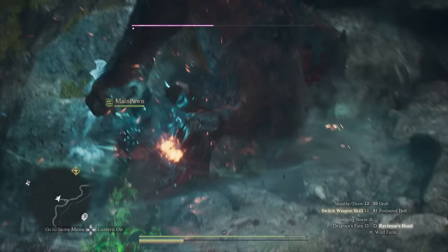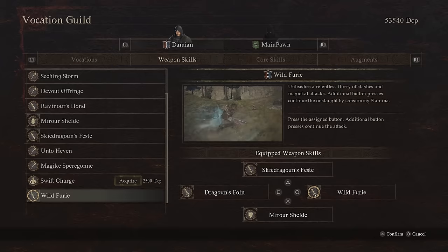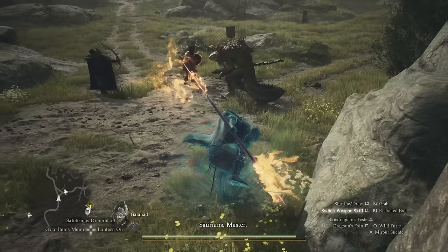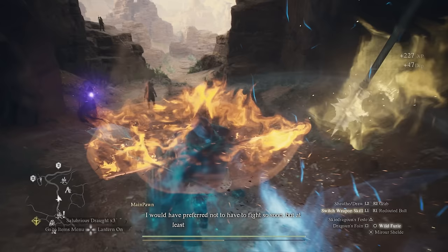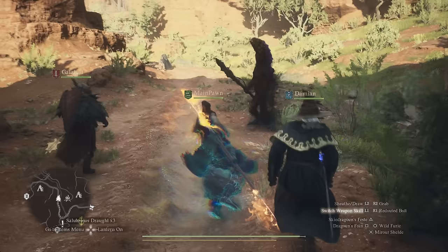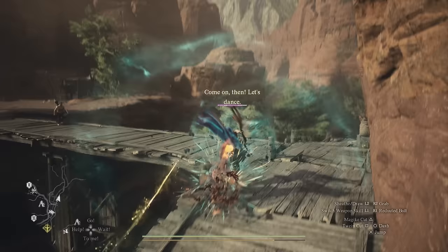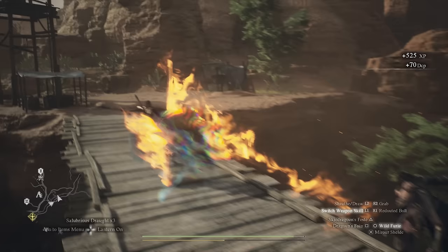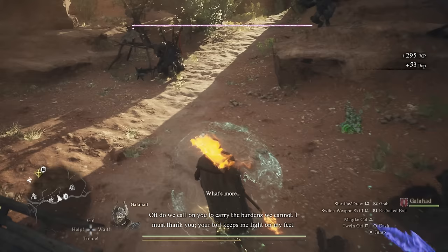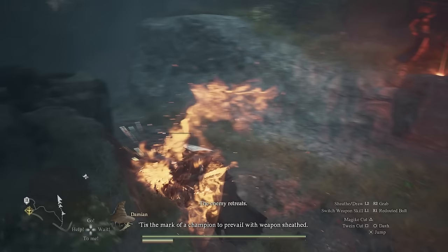You just need Ravenor's Haunt, the jump, the gap closer, and one more ability, and you're pretty much best-in-slot for Mystic Spearhand. That last skill is Wild Fury, your one and only master skill learned from Sigurd. It deals tons of damage and spawns a clone that deals the same amount — essentially doubling your damage output. It has a very long attack pattern of six, seven, or eight attacks, so you'll absolutely demolish enemies. It synergizes perfectly with Ravenor's Haunt: when stamina gets low, pop Ravenor's Haunt, sap the enemy, then cast Wild Fury again on repeat. Against bosses this is by far the best option to stay optimal and keep them staggered.